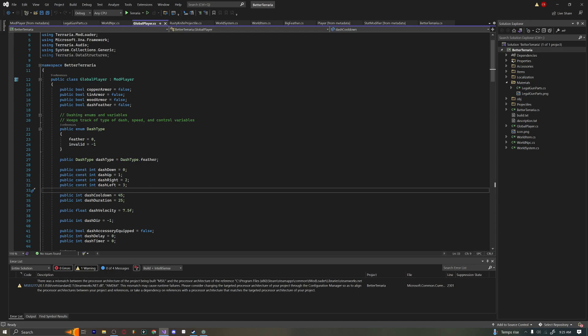I found myself delving deeper into the tModLoader API, and one of the things I was doing when I was overhauling a bunch of vanilla items was modifying the dash. I thought this is actually a pretty cool thing that people could use, because it's not as hard as you might think and it's a really great way to add some uniqueness to your mod.